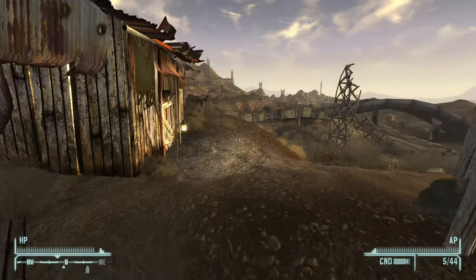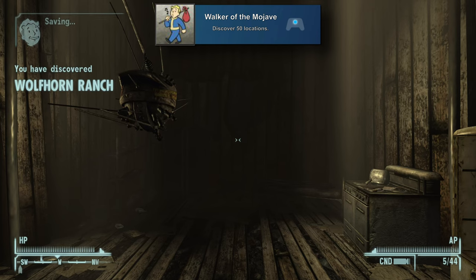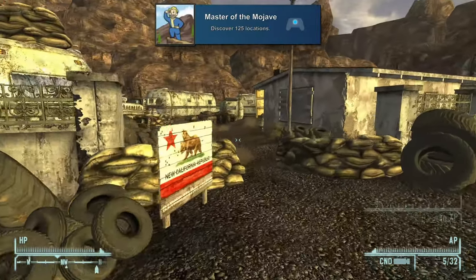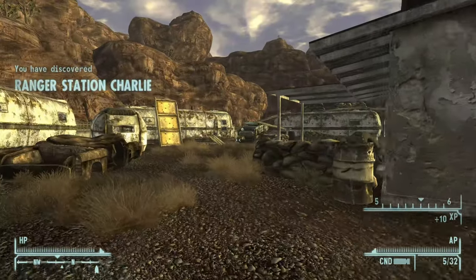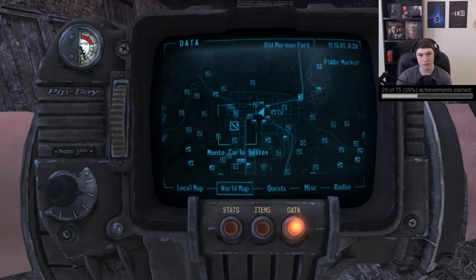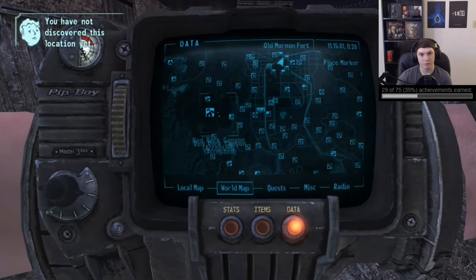Next we can go over to the location discovery related achievements, which will be 'Walker of the Mojave' for discovering 50 locations, and 'Master of the Mojave' for discovering 125 locations on the map. You can either just wander around and walk up to every location that pops up on your compass, or there's a perk that shows you every location on the map that you can use to go through and grind this out.